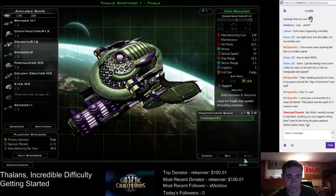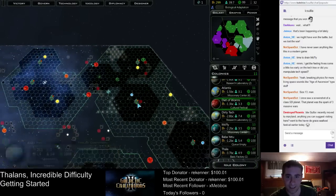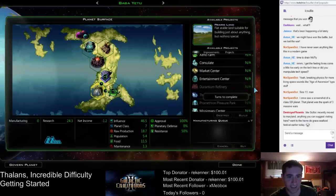And what are we building? Well, that'll give us a lot of overflow that we don't need. Let's have this planet stop doing manufacturing, go over to Research. That's all we need here on Little Baba Yetu.